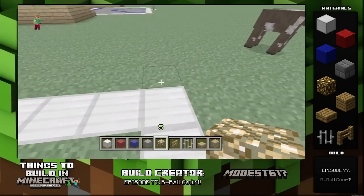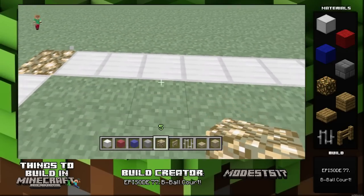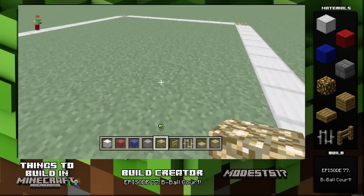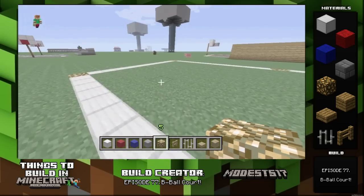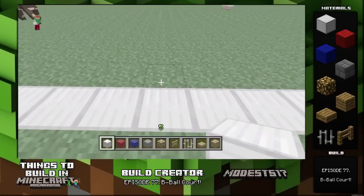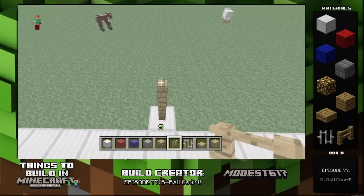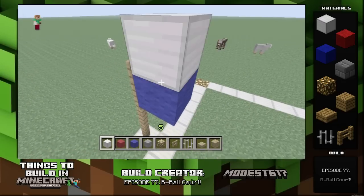The glowstone adds something to the outline so it's not just iron blocks. Then find the middle between each corner and put another iron block — so it's kind of like a pool table, with glowstone at each of the corner spots. Then find the middle on the thinner ends and put a block there, because this is where the pole for the basketball hoop is gonna go.